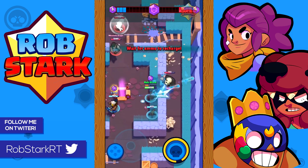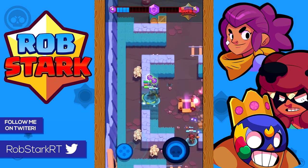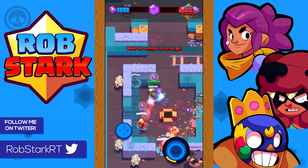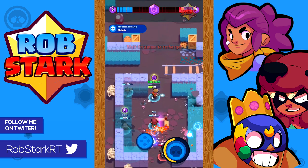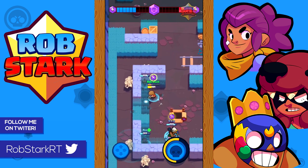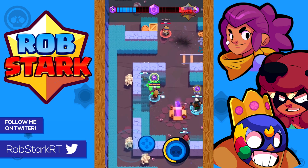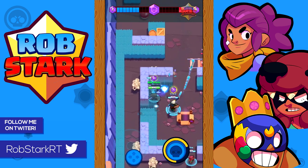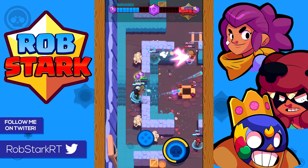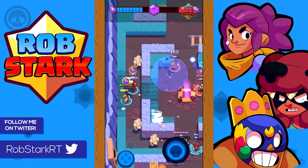Jesse is pretty good in Bounty, although I wouldn't place her among the very top brawlers here. She's still a solid support character that with her turret can do a ton of damage. Don't use her in Snake Prairie — there's just too much grass for her to be effective. Similar to Smash and Grab, it's helpful to save a turret for the end of the match to help secure the win. She works well with another long-range brawler like Colt, Ricochet, Piper, or Brock, and then almost any aggressive or support brawler like Shelly, Nita, Barley, or Dynamike.